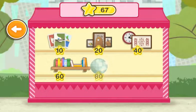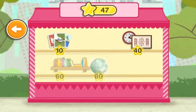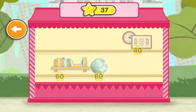Use your stars to buy accessories for your cage. Pictures. Posters. Bookshelf. Oops, you don't have enough stars to buy this. Clock. Pictures. Poster. Clock.